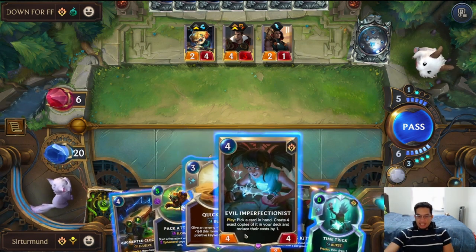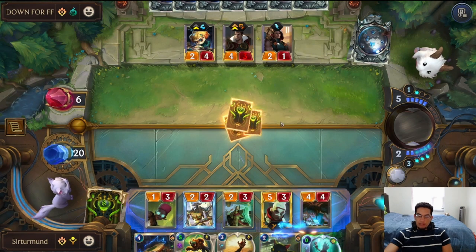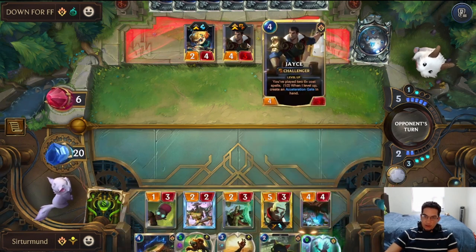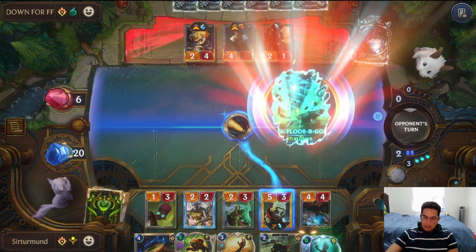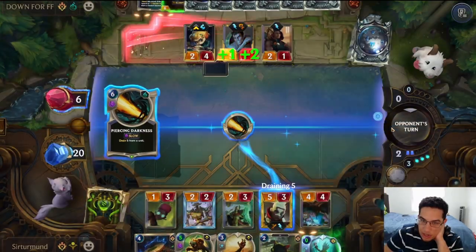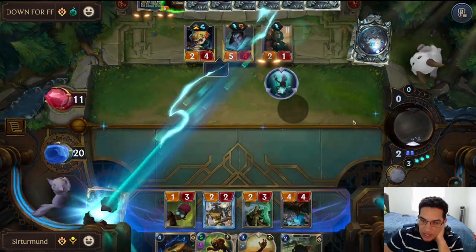How crazy is that? I guess we go here — we either hit the Cat or we hit the Corner Break. So we either hit the Cats or we hit the Corner Break. We have access to Quicksand, so I'm not scared of the Elusives. The opponent is putting themselves in a position where if I get the Corner Break, I'm just getting free value with Echo.